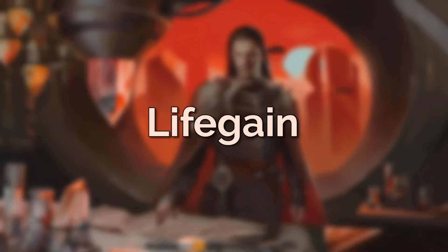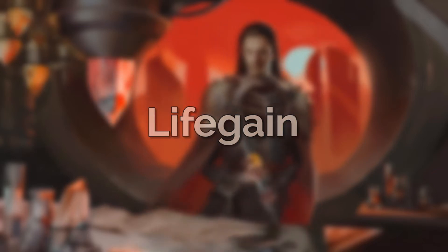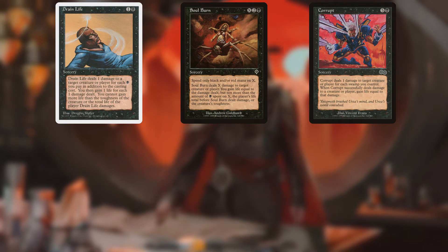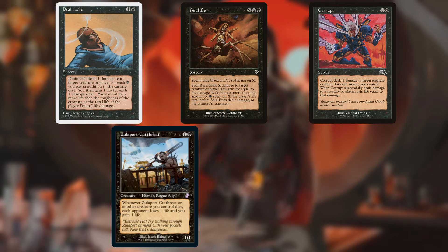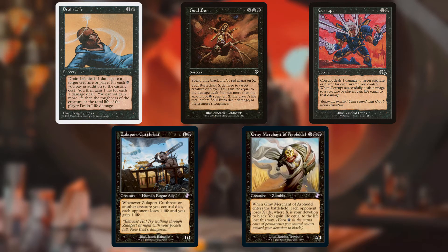If we're frequently paying life to sacrifice, how do we stay alive? Drain Life, Soul Burn, and Corrupt can turn our black mana into damage to kill a creature or attack an opponent directly. Zulaport Cutthroat lets us gain back life when we use Yawgmoth's ability and drains opponents, while Grey Merchant of Asphodel can give us a huge life swing in a mono-black deck. These two new cards in old border give the deck that extra pushing power it needs, functioning as finishers and keeping us in the game.